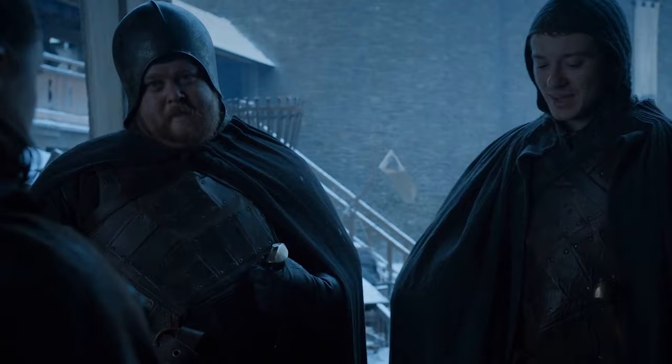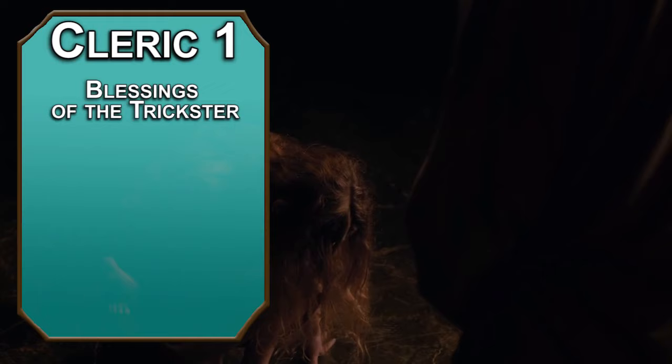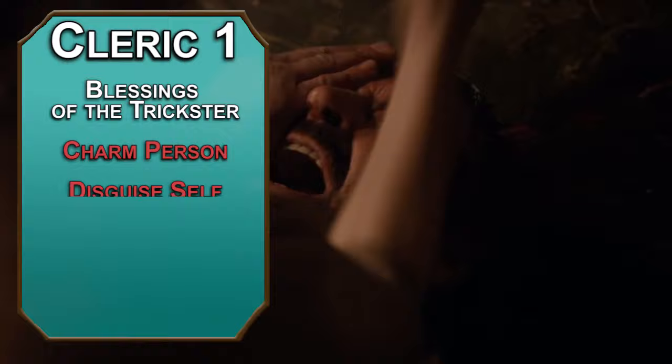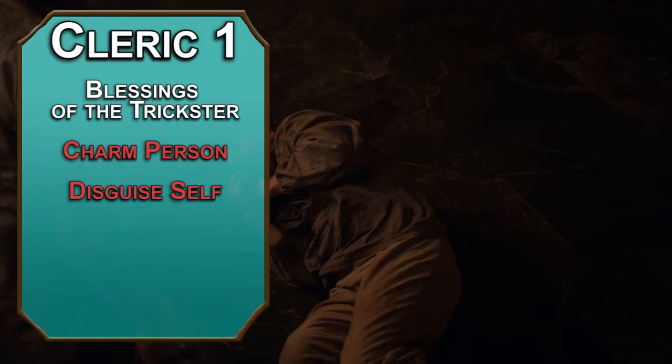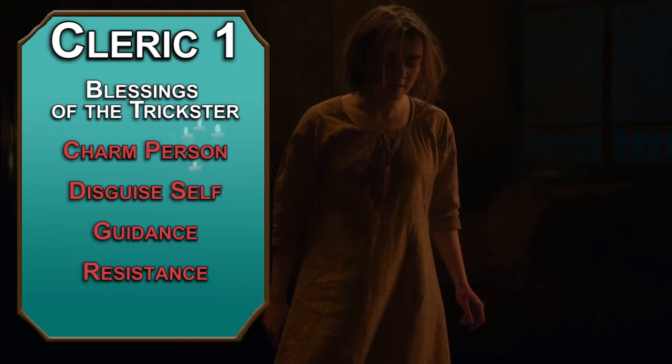With that I think we'll have proven ourselves to the Many-Faced God, giving us a level in Cleric — specifically a Trickery Domain Cleric. They get Blessings of the Trickster, which gives a creature you touch advantage on Stealth checks for an hour. For spells, your domain gives you Charm Person, which forces a Wisdom save of 8 plus your proficiency plus your Wisdom modifier on a creature, or charms them for 1 hour. Disguise Self gives you access to a box of faces that you can use to make yourself look like another person for 1 hour — you can only change your height by 1 foot and can't add any extra limbs, and seeing through it requires an Investigation check against your spell save. Of course there are cantrips: Guidance and Resistance give you or someone else an extra 1d4 for skills and saves respectively.